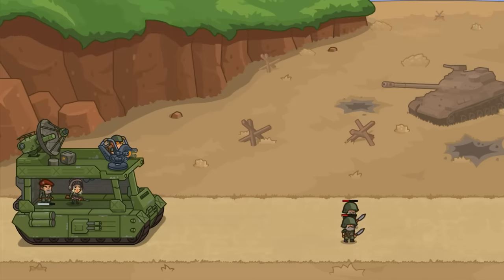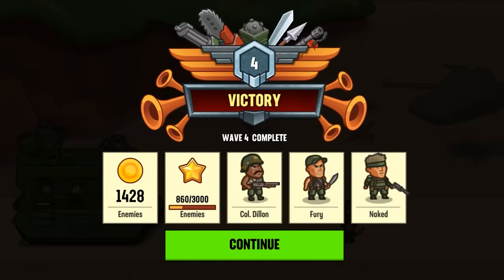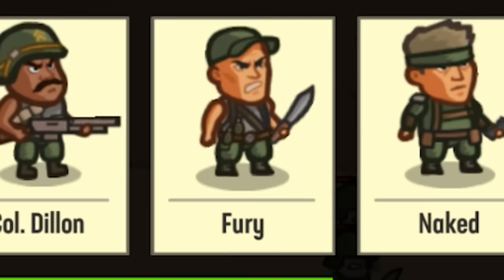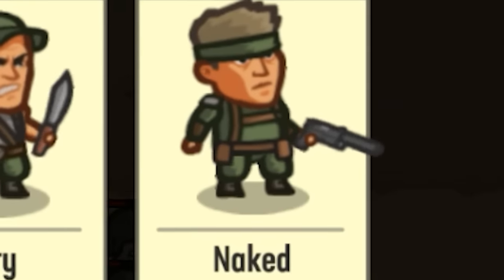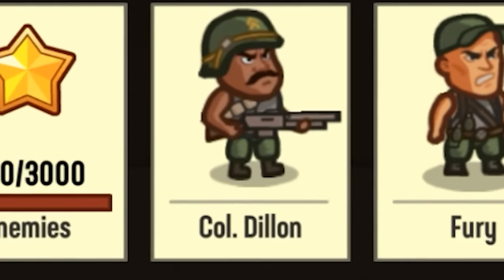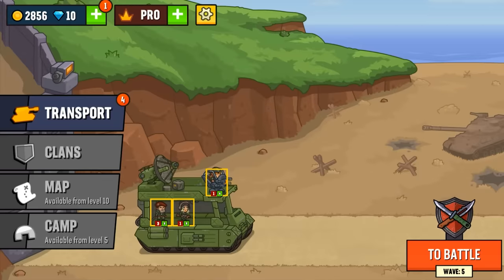Speaking of cutting us down, my guys are not armed with guns — our fury boys. Look at that, it's a really angry deal with a machete. And then we have a guy called Naked, and then obviously Colonel Dylan who's got a big old pump shotty. Basically I'm going to try to get this little vehicle and turn it into the biggest vehicle possible while fighting endless enemies.